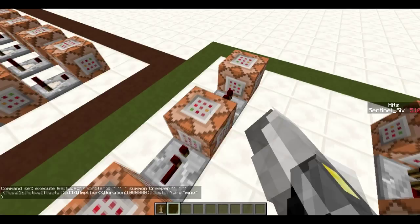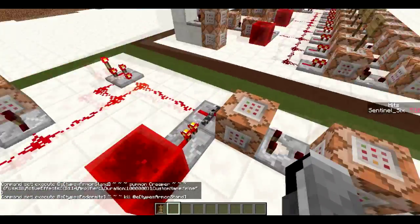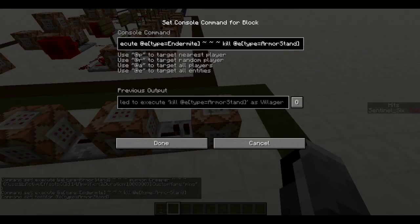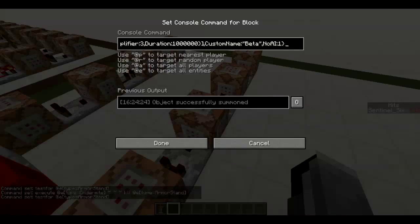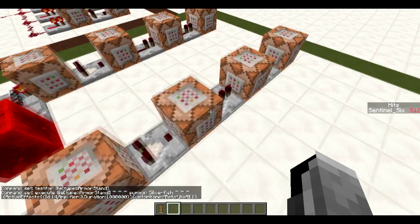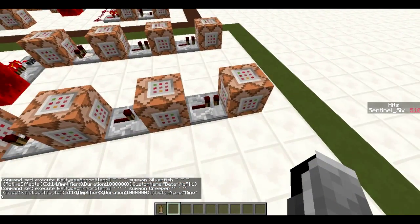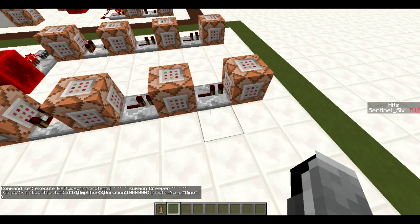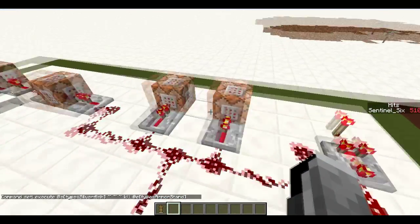The creeper is also invisible so you can't see the mines, and it's named 'mine'. Then executing at the endermite, it kills the armor stand so the armor stand is gone — otherwise it would still be there and we don't want that. The next part uses 'beta' and a silverfish instead, because otherwise it wouldn't work. The creeper here is named 'Mine' with a capital M so we can distinguish it from 'mine' with a lowercase m, which is necessary later. It kills all armor stands near the silverfish.